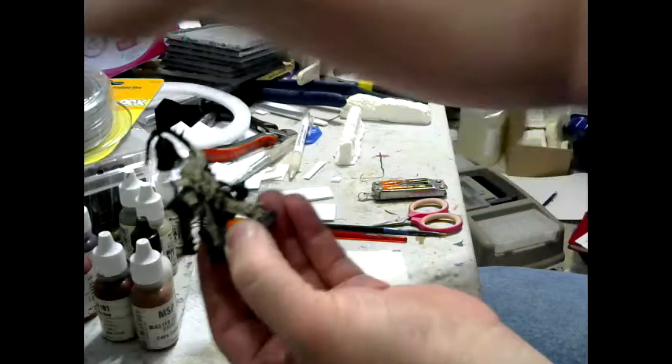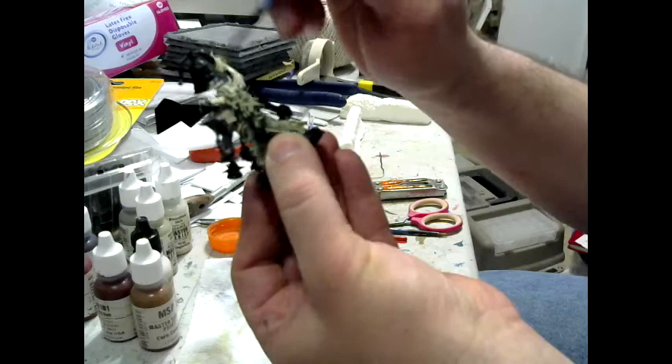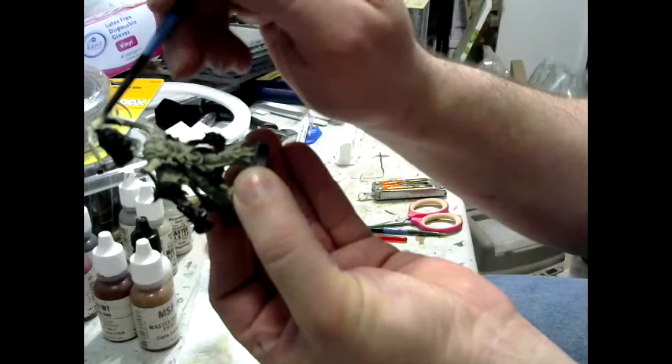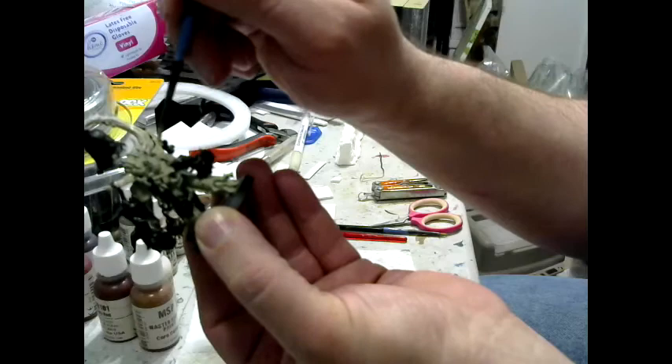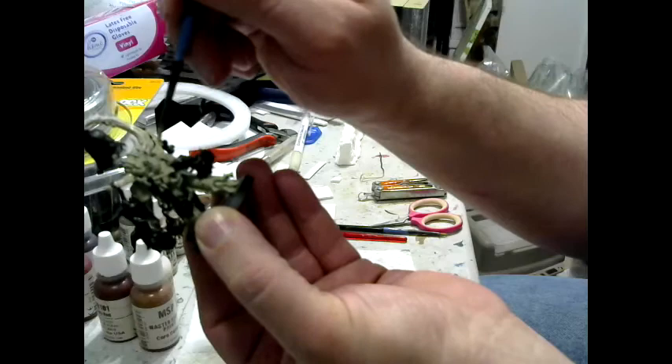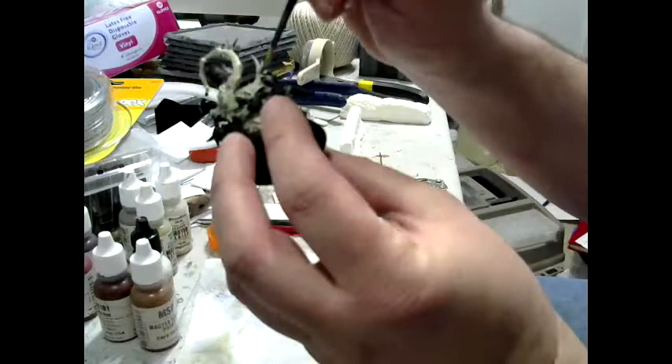As minions of Chaos, all Chaos Space Marines, including Death Guard, are prone to mutation. So these spikes are not necessarily part of his armor, but more likely part of his body, punching through his armor. It's got a spike so big you can hang a bell off it. These spikes look like piercings, so I'll pick those out in a metal color later on.